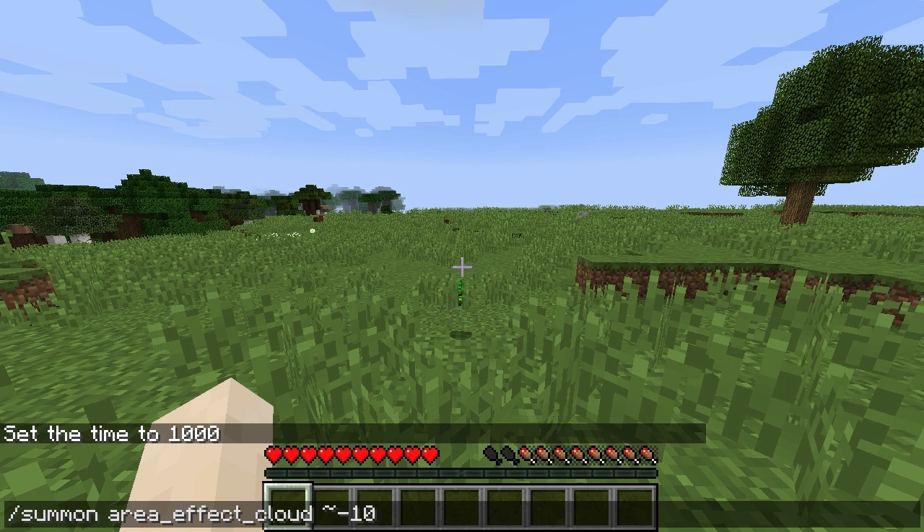We're gonna go minus 10, so that's directly in front of me at the moment, and then we'll just do the other two the same coordinate. So we want to spawn some mobs 10 blocks in front.